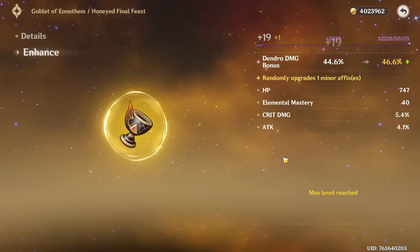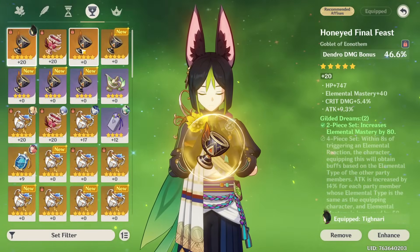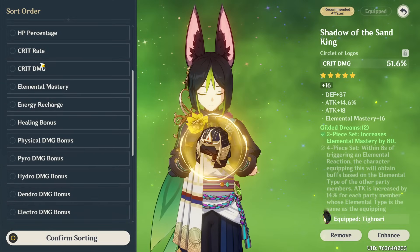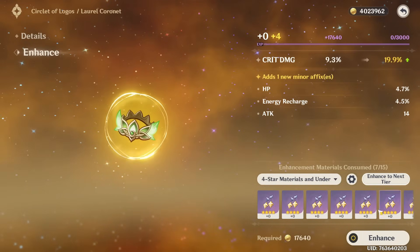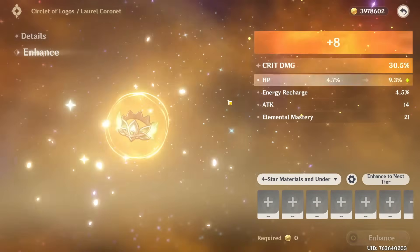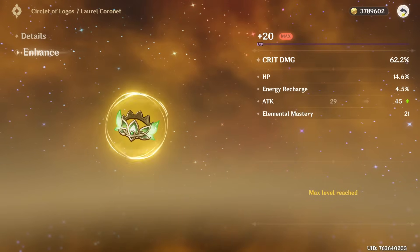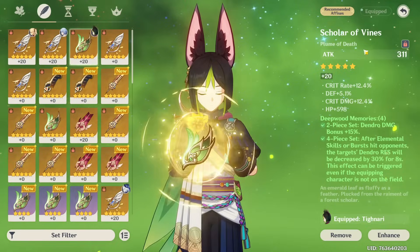EM is fine but can I get some crit damage and attack? The goblet we ended up with is essentially better than what we had before, but still not good. For the circlet, he needs a crit damage one — that might be difficult. We did get one on-set circlet. It's not great but it is on-set. Using fragile resin now and it rolls into flat HP — did not roll into ER or EM.